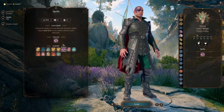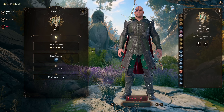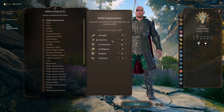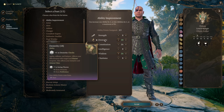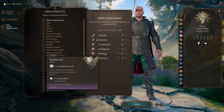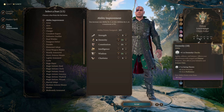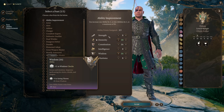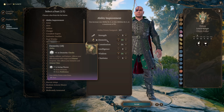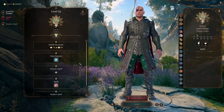At ranger level eight we get our second feat and we simply take an ability score improvement to even out the odd numbers, getting us to 18 dexterity and 16 wisdom. We'll have plus nine to our wisdom saving throw at this stage — an enormous boost meaning we'll almost never fail wisdom saving throws — and this also increases our chance to hit and damage with all dexterity-based attacks.